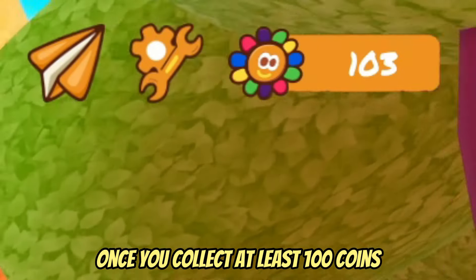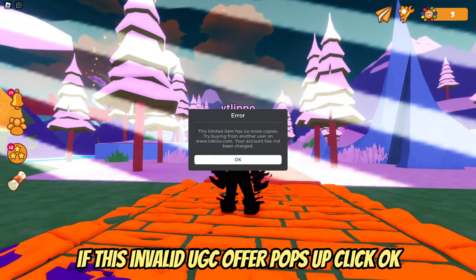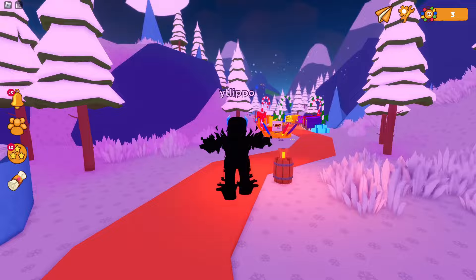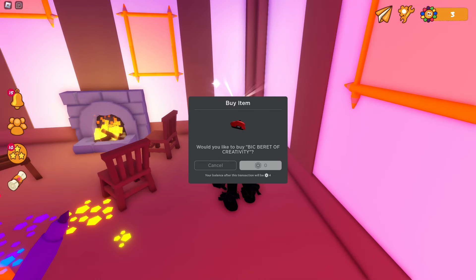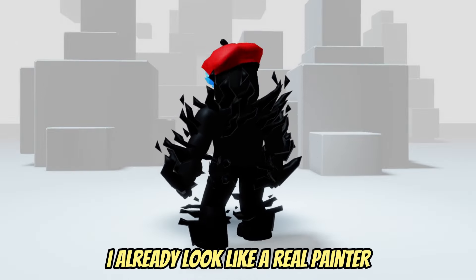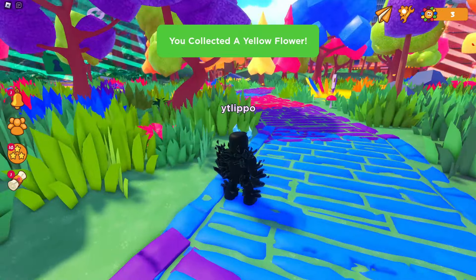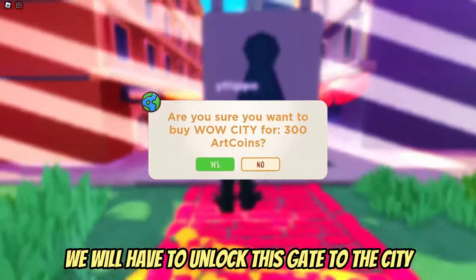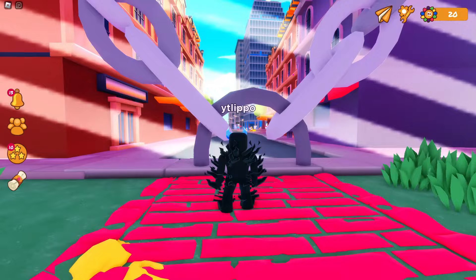Once you collect at least 100 coins, you will have to unlock G.E.A. Just follow me — we must buy access to this winter world. If an invalid UGC offer pops up, click OK. Run straight along the path and look for the cottage that has an open door. Go inside — our free UGC is there. You get this red cap that goes with almost everything.